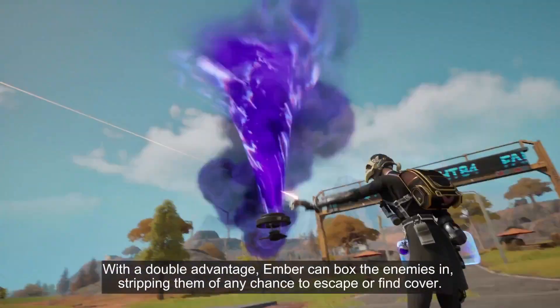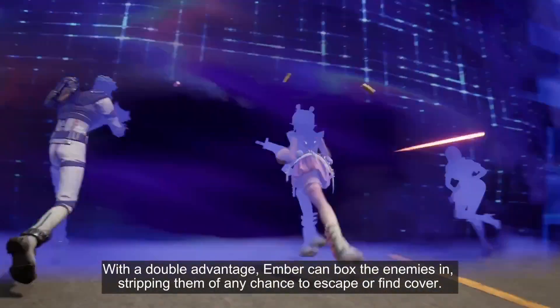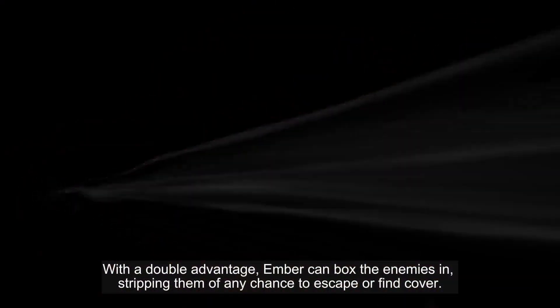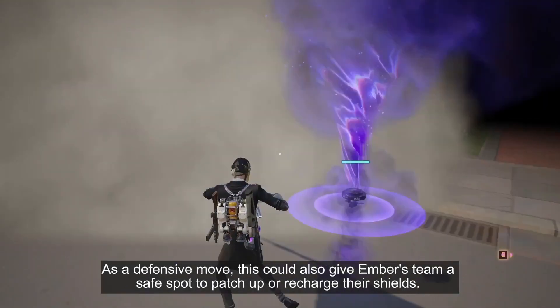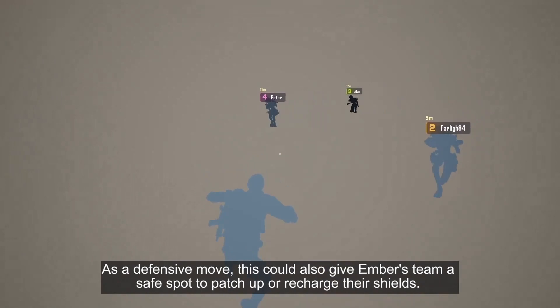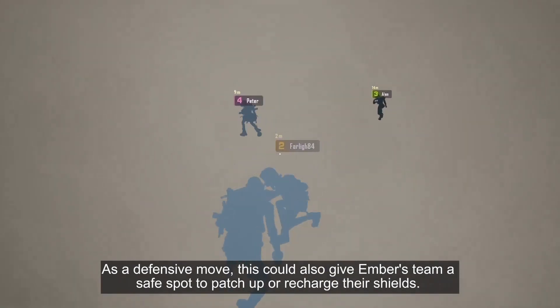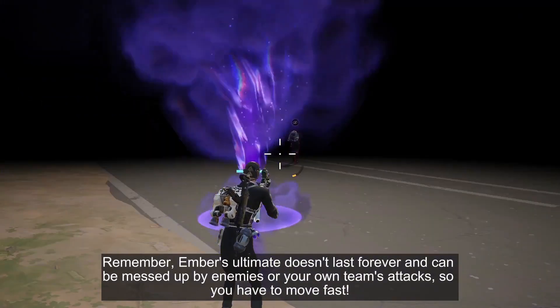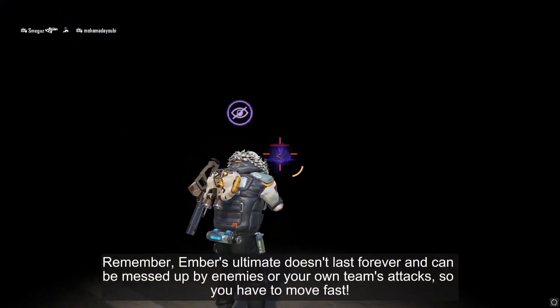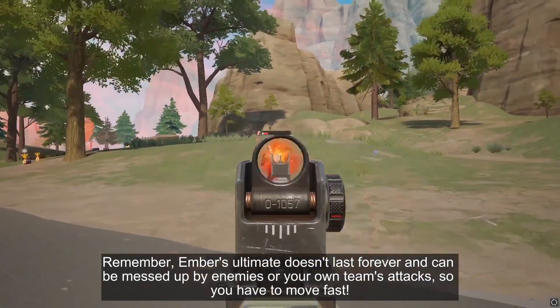With a double advantage, Ember can box the enemies in, stripping them of any chance to escape or find cover. As a defensive move, this could also give Ember's team a safe spot to patch up or recharge their shields. Remember, Ember's ultimate doesn't last forever and can be disrupted by enemies or your own team's attacks.